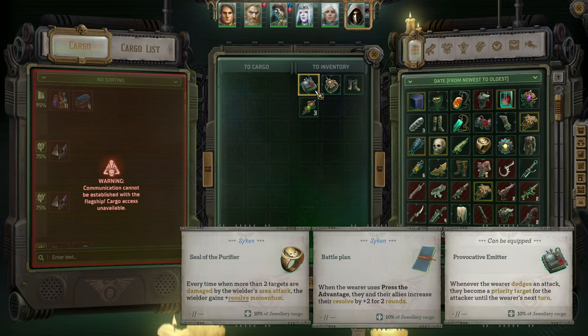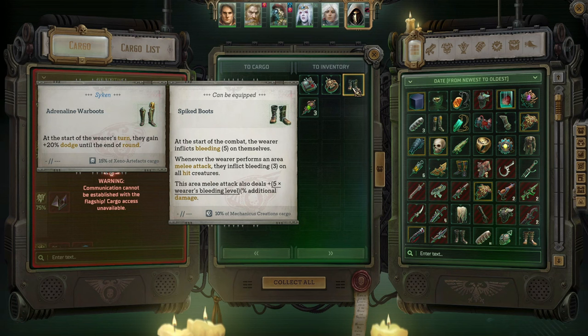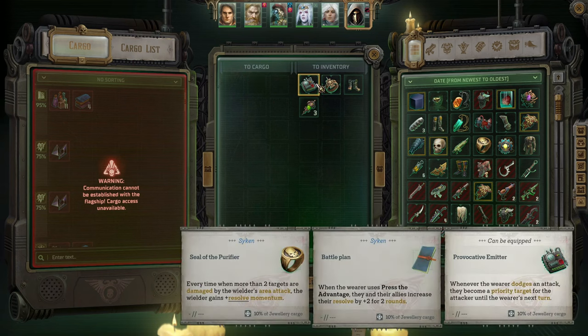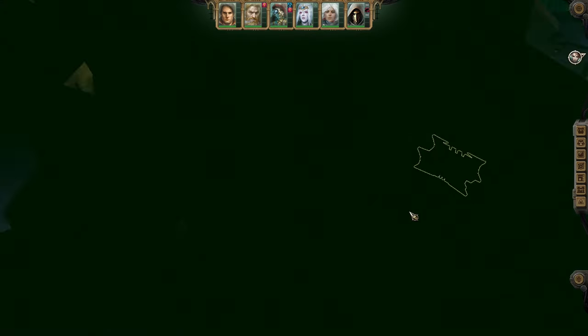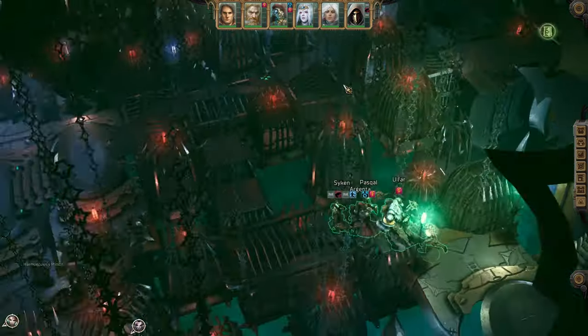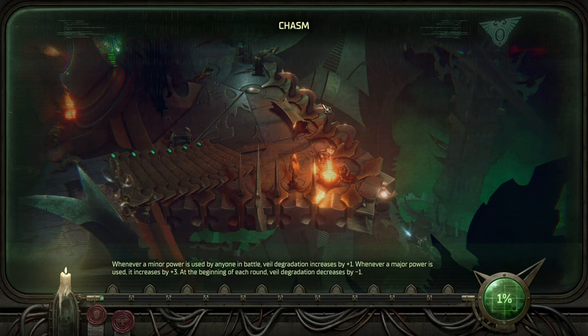We found even more goods. When the wearer dodges an attack, they become the priority target for the attacker's next turn — not bad. Can only be used once per combat. At the start of combat the wearer inflicts five bleeding on themselves; whenever they perform an area melee attack they inflict bleed on all creatures hit, and area damage also deals additional damage. I like it. Neat little items — this act certainly has absolutely fantastic items so you can further customize your builds.